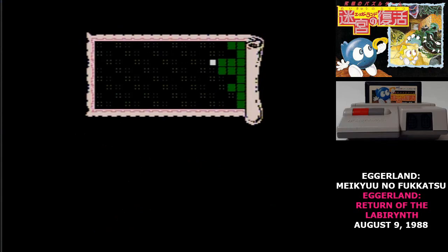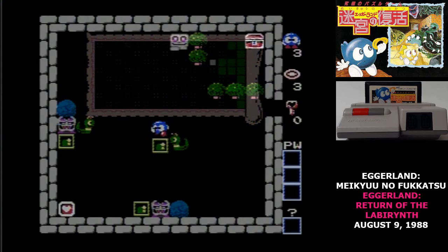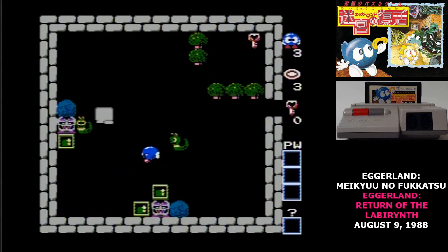Lolo's Labyrinth is an 8x16 grid, but there's more than 128 stages in the game. As you explore, you'll have to find these keys, and if you collect all of those, then you get to go to the final stages.